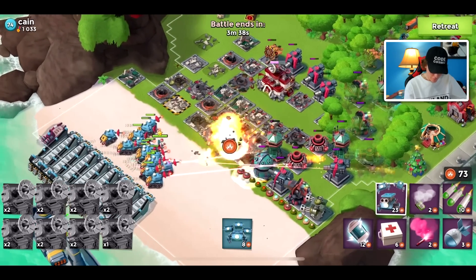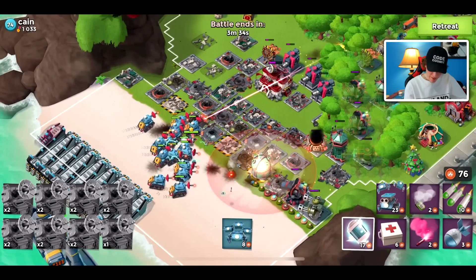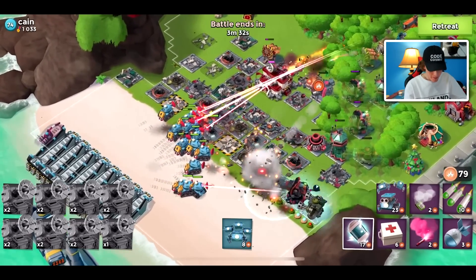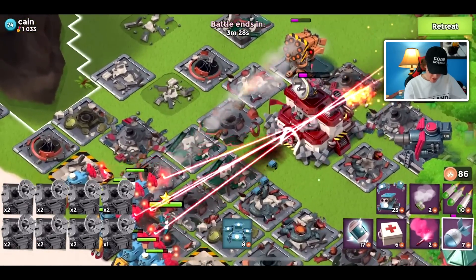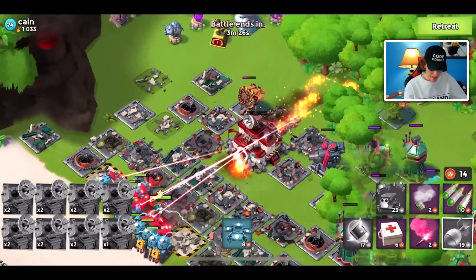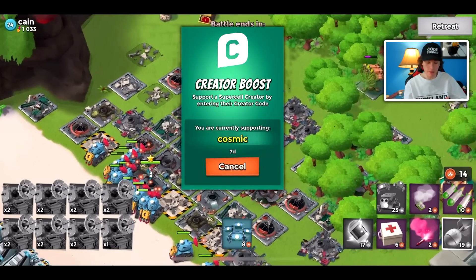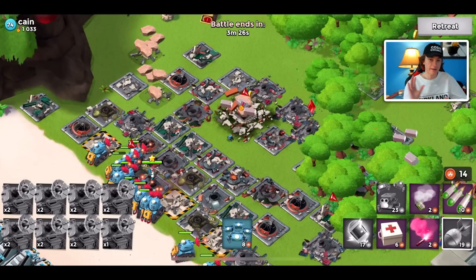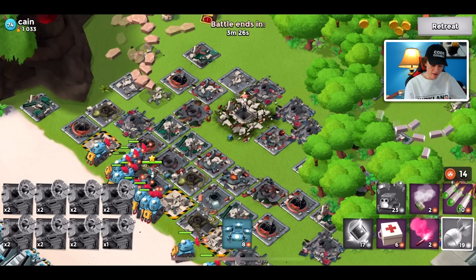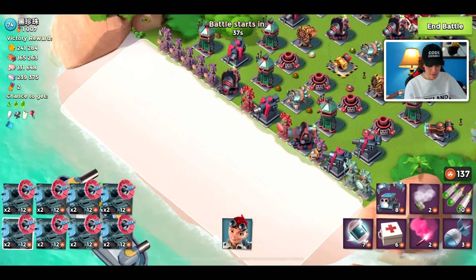Look at how broken they are for a Prototroop. They're probably, in my opinion, the best Prototroop — maybe 1A, 1B with the Melon Bombadeers, because those are also really good for cryotanks. Lasertrons just do so much AoE damage. Not that the Melon Bombadeers don't, but it's more downfield, downbase type of damage.